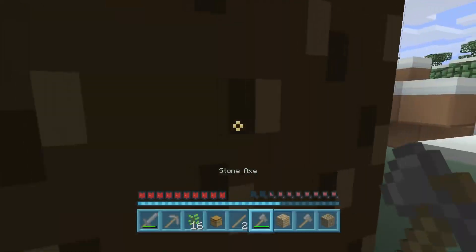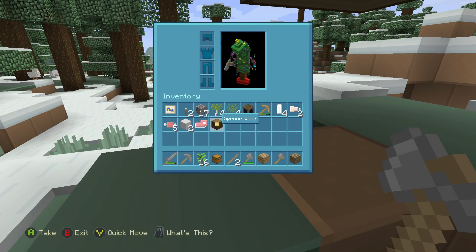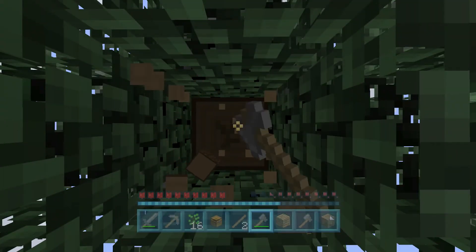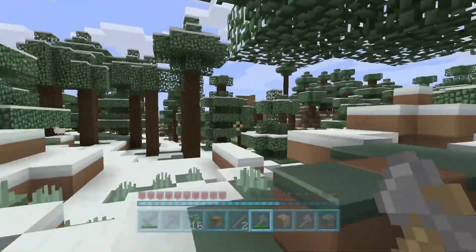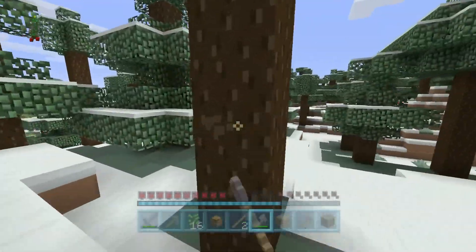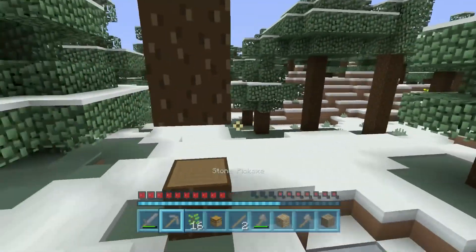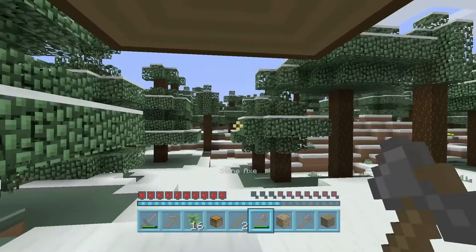Let's get a bit more wood. I believe this is spruce wood — yeah, let's get a bit of spruce wood. It is a little bit annoying having different types of woods at the start of the game, because obviously you want to build a house and all the different trees are a little bit different. Oh, those are jungle tree saplings — let's avoid them for now just so we don't get a massive tree.